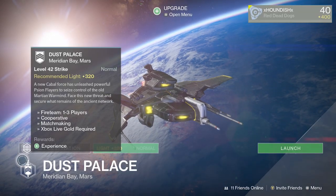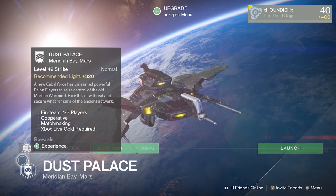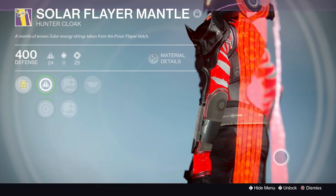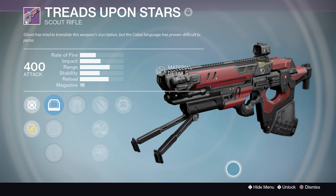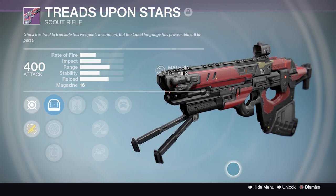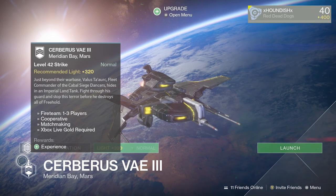Up next we have the Dust Palace or Scion Flayer strikes. From here you can obtain three cloaks for the Hunter — Void, Solar, and Arc variety — each in their respective color. They're see-through cloaks, which is pretty awesome. You can also obtain the Treads Upon Stars scout rifle, a really solid scout rifle in the most popular archetype. Again, perk rolls are totally random.